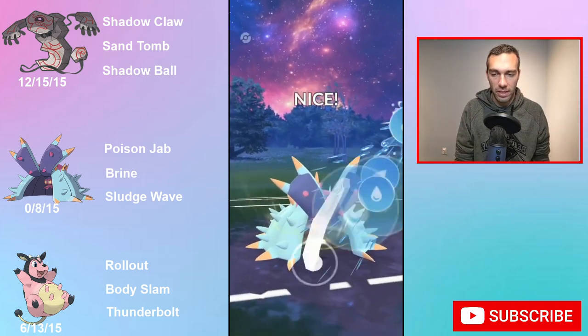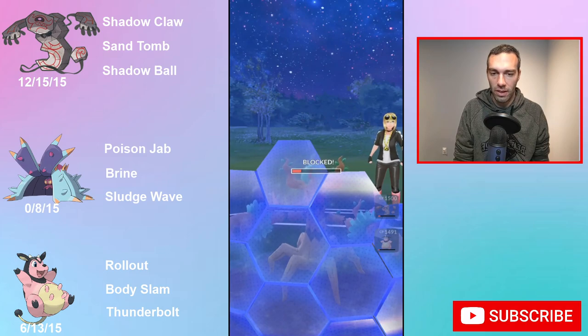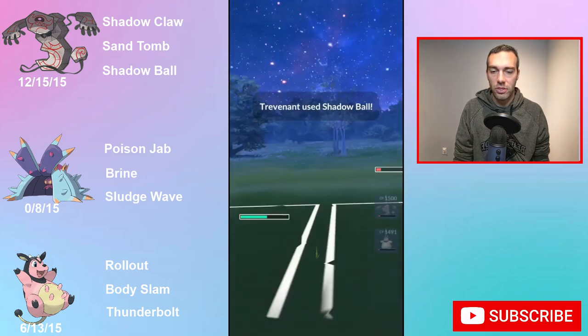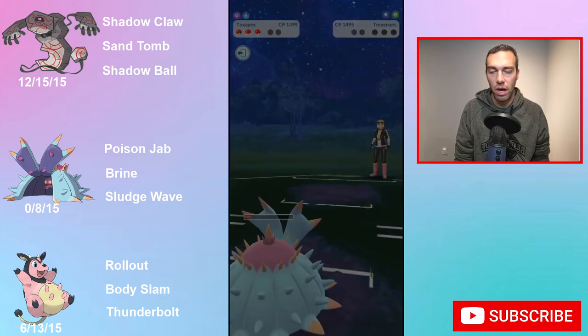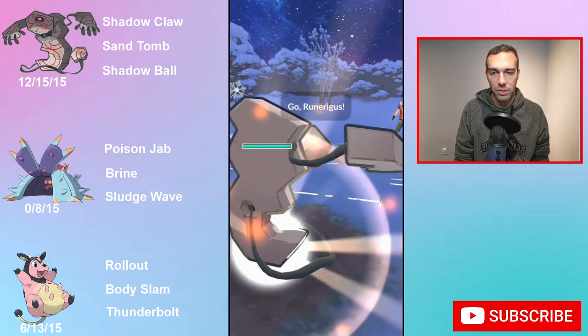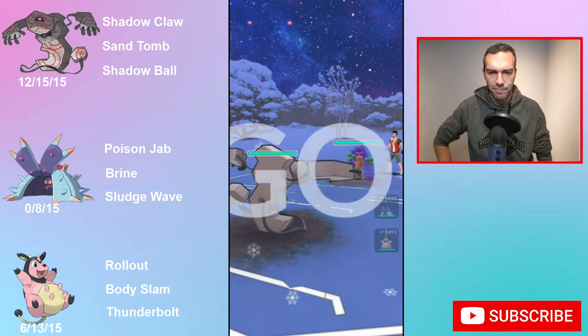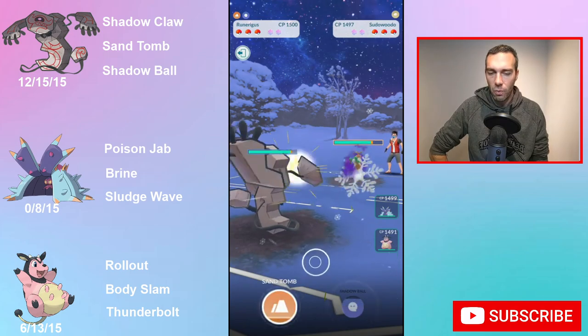I would never run this team if I was running Runarigus — I'm only running it because these are the only Pokemon I have for this Catch Cup, which will be done tomorrow. If you're going to run Runarigus, you need something to deal with darks, something to deal with normals. You're probably going to pair it with at least one, maybe two fighters — counter users, Swampert, or something like that.